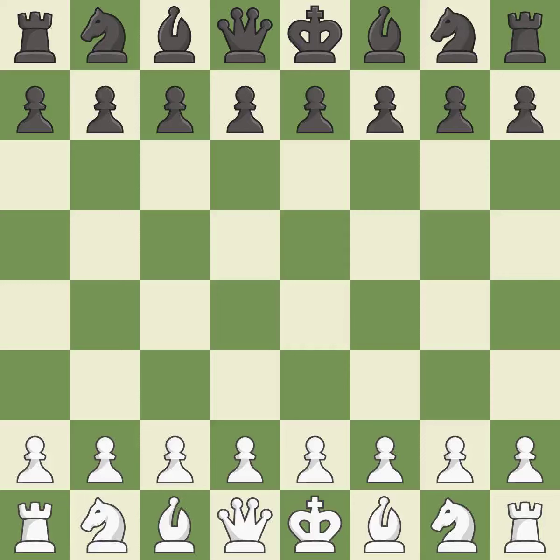Queen's Gambit Declined, Three Knights Variation, 4...b7. That was an intense, serious game. Black got the better of white in that game. The opening was balanced, and black found some nice moves in the middle game.